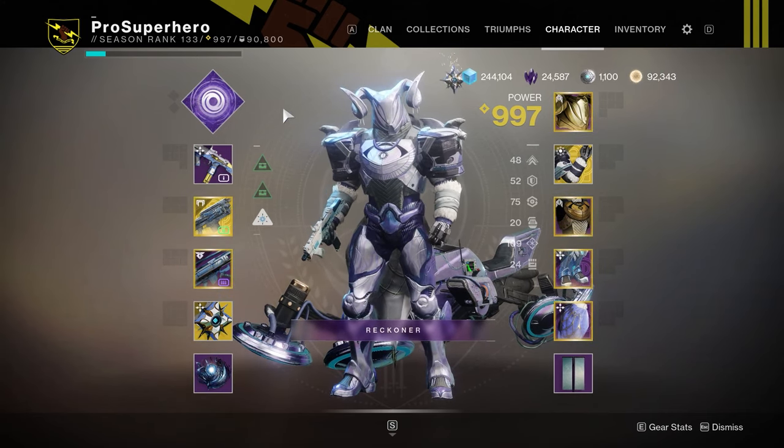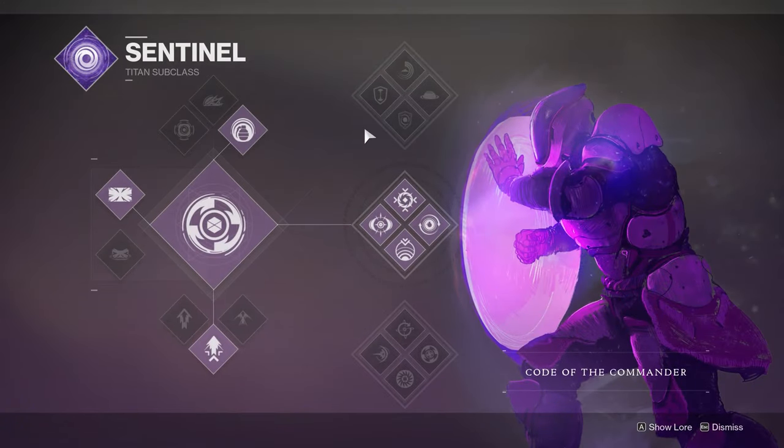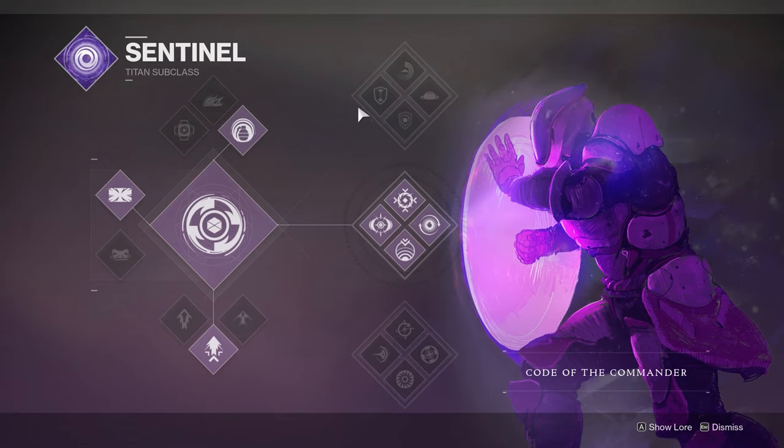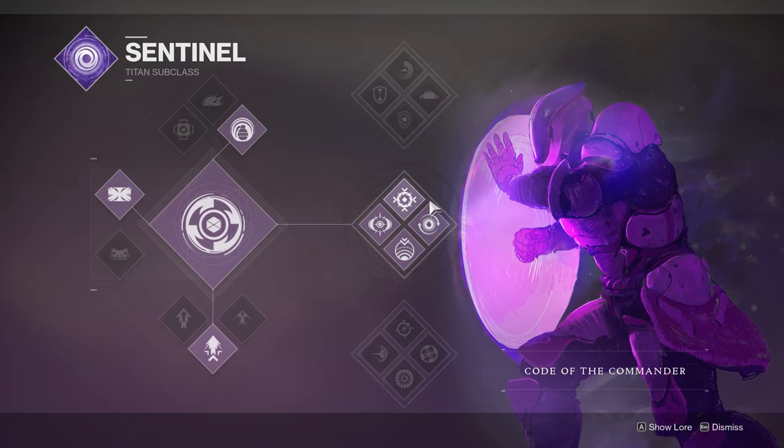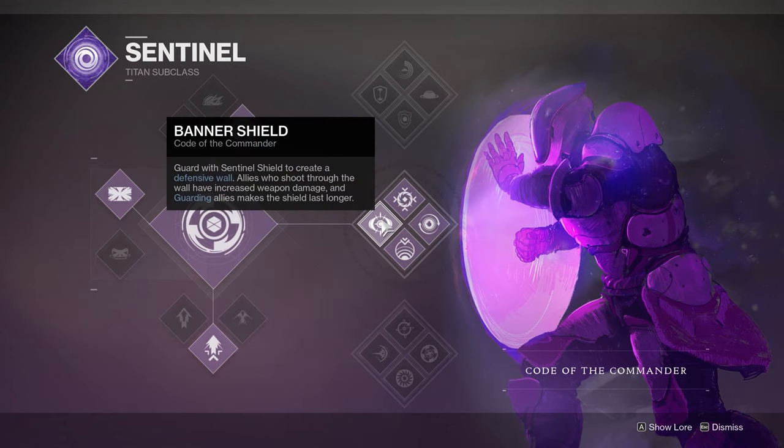All right, so here's the beginning of this build. This is what I like to call the Polar Ice Cap Defender build. We're going to use the Code of Commander, Middle Tree Sentinel, which gets the massive Banner Shield as protection for your teammates. It also gives them bonus DPS, so it creates a defensive wall, and allies who shoot through the wall have increased weapon damage, and guarding allies makes the shield last longer.